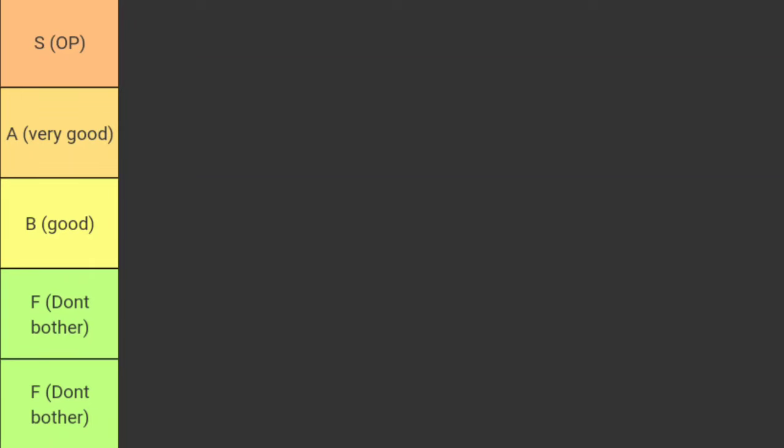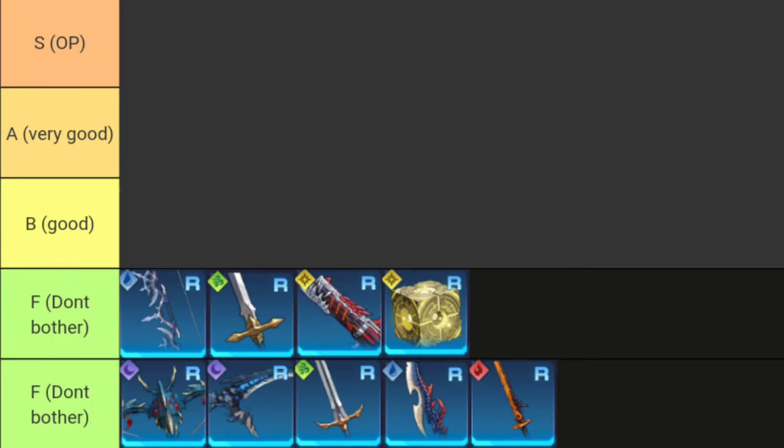In this tier list, weapons are categorized by: viability even at advance zero, the size of AoE attacks, how quickly it can clear a wave of monsters, and whether a weapon can crowd control or provide buffs. The term 'advance' is what the game calls having multiple copies of a weapon to unlock its full potential. Please choose the weapon that suits your playstyle to fully enjoy the game.